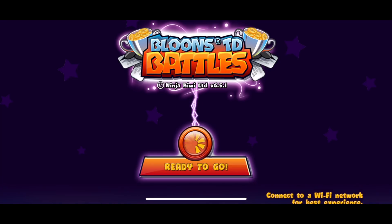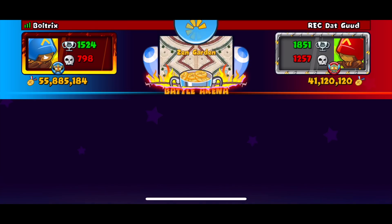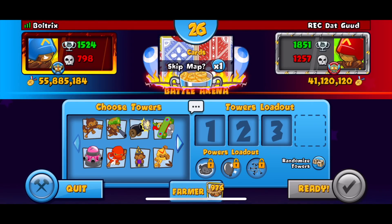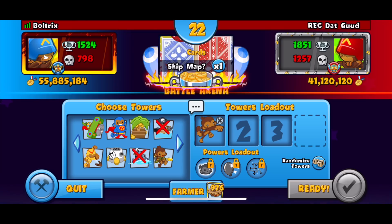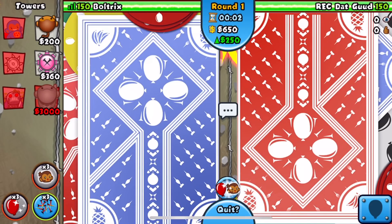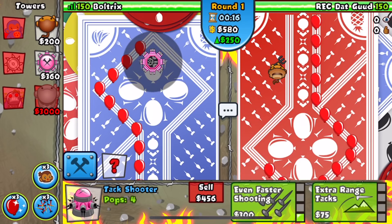We finally find our next opponent - Wreck That. He looks really good, but at least we have a decent strategy. We get map Cards - I'm kind of down for it. We're going Dart, Tack - not Farm - Super Monkey. We probably won't be using the Super Monkey unless we go a little bit late game. We start off with the Tack Shooter, placing it right in the middle of the map.